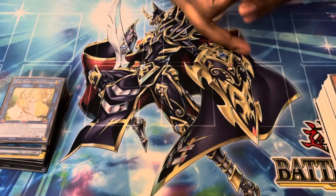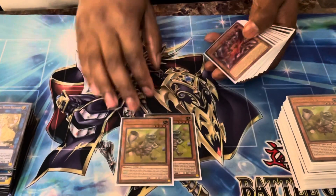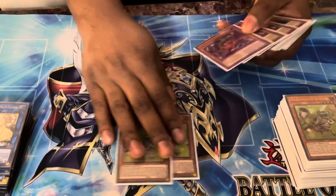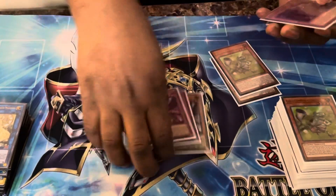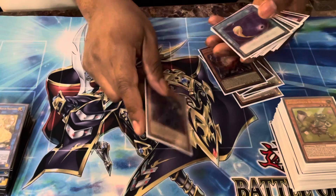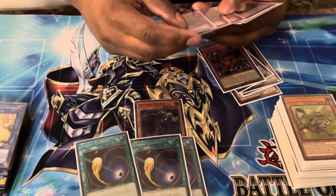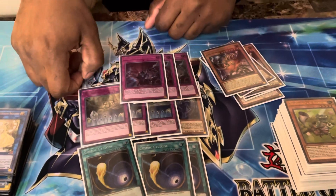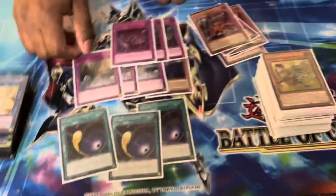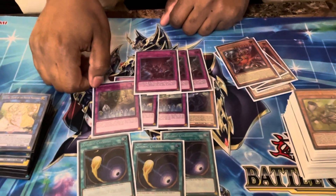I OTK'd a lot of people — it's crazy, I didn't expect it. On the side deck I had the last two Token Collectors, three Alpha, I think I saw that once. Scythe, Cosmic, the Sanctums for the Scythe, and then Evenly. I never sided the Scythe in, and I think I sided those in once because I only got to go first one game. I only lost one game all day — that was the only time I got to side in the going-first cards.